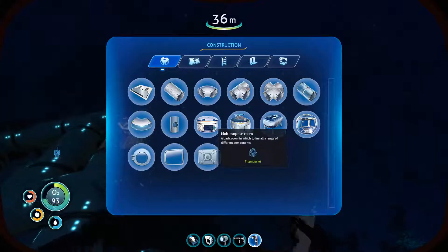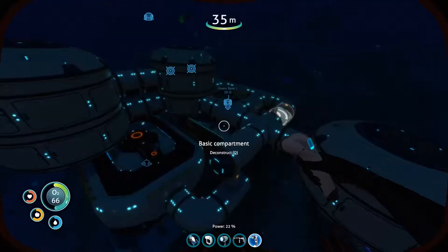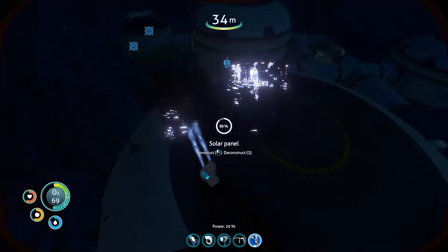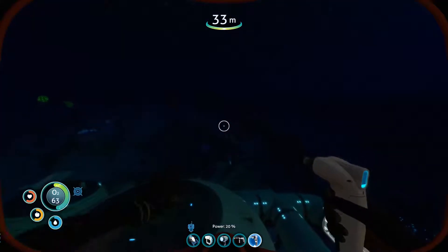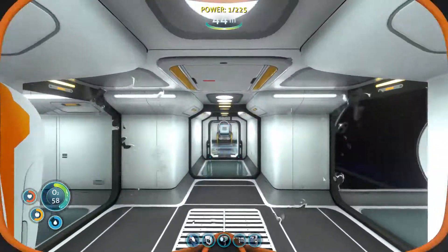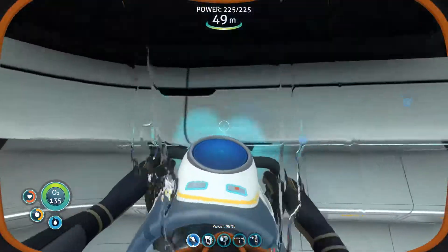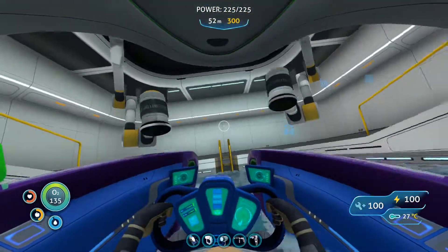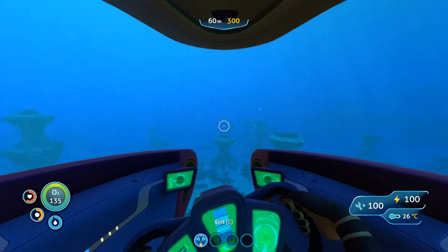These reinforcement plates are needed when your hull gets too weak, and you really need them as you start building bases at deeper depths. As you build bigger bases further down, you will need more of those. More power is also needed - the more stuff you build in your base, especially stuff that consumes power. Also, when your Sea Moth or Prawn Suit are docked at your moon pool, they do recharge, using base power.